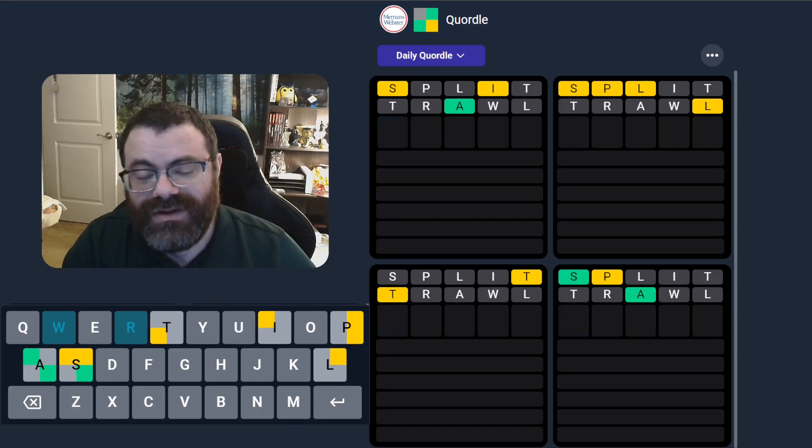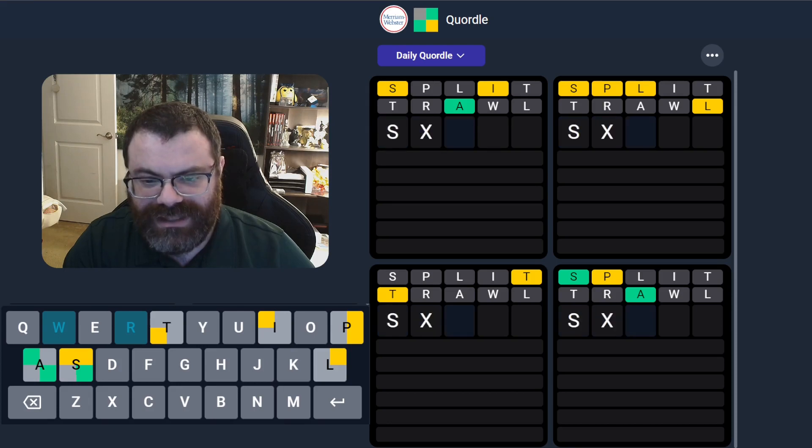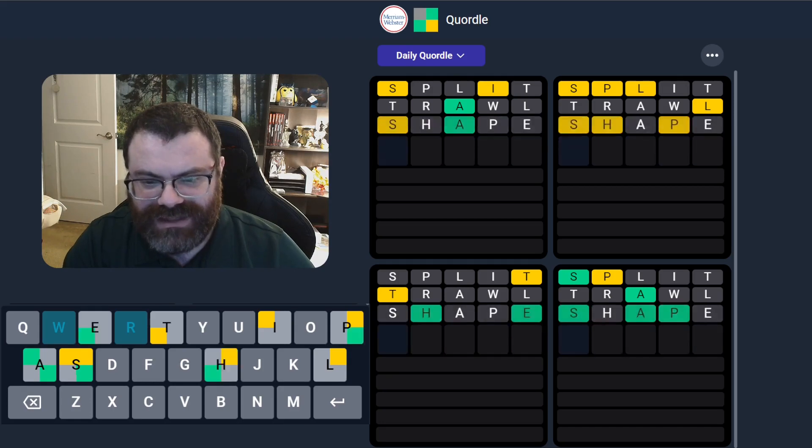Okay. Top right, we have most of our letters left. Oh actually, the L is just repeated. Never mind on that. I think bottom right is good. Something... and then what's the P doing? Probably something like 'shape', so I'm just going to guess that.